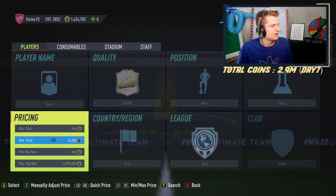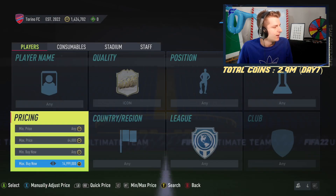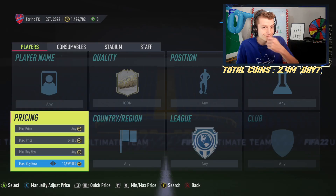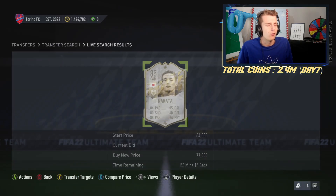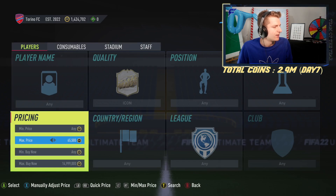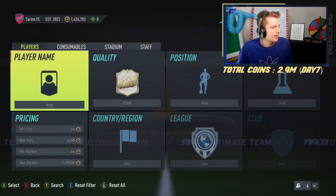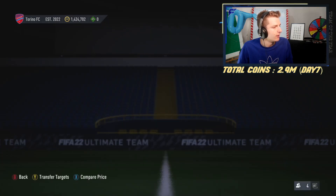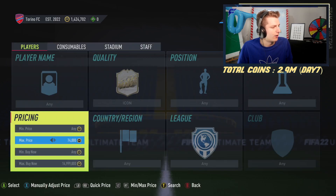What you're going to do is start with the filter — it's very simple for icons. Just go to quality, select icon, and start at 64k. Search, and if there's no cards or only one card over the hour, increase it. Increase it to 66k. If there are one or no cards over the hour, increase the maximum bid. That's the only thing you have to do — increase the maximum bid every time there are no cards or just one card over the hour.